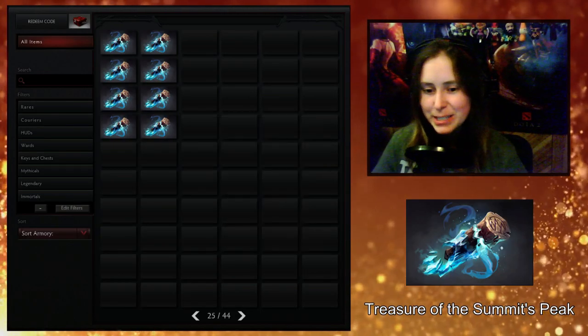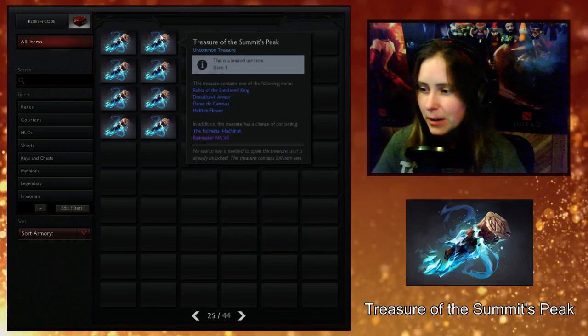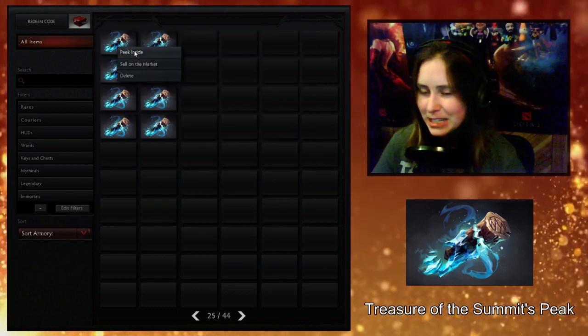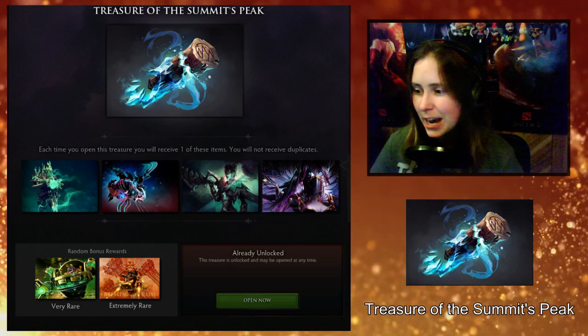Hey guys, this is Peter, and I'm going to be opening the Treasure of the Summit's Peak. This is a Beyond the Summit crowdsourcing chest. It was actually released with the items bugged earlier this evening, and I've been waiting for them to fix it. Just got fixed. So let's take a look at what's inside.